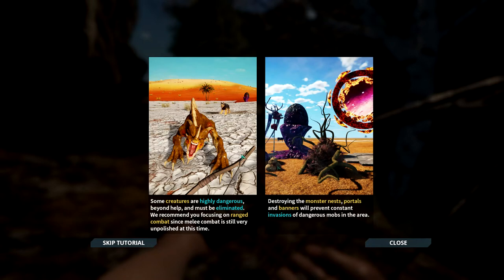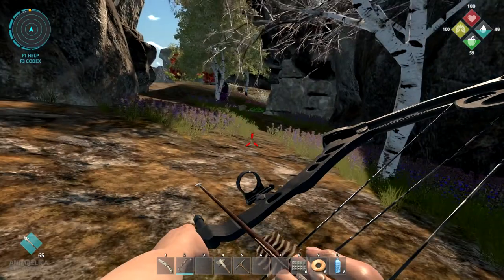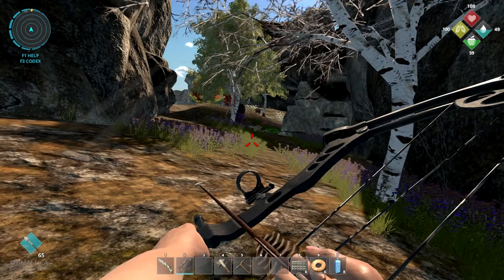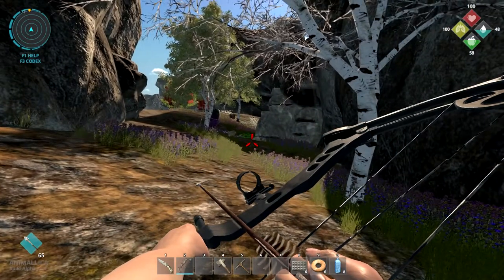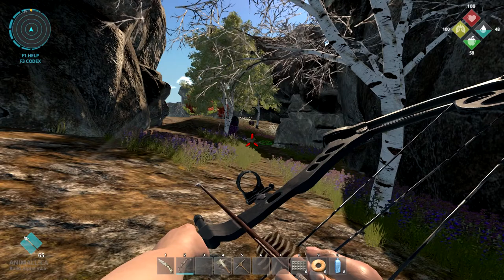Destroying monster nests, portals, and banners will prevent constant invasions of dangerous mobs in the area - that's the goal. Sometimes in certain areas people will leave some of these and build an enclosure around it so they can come back and farm the creatures, because they all have special drops you might want more of.